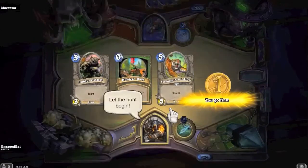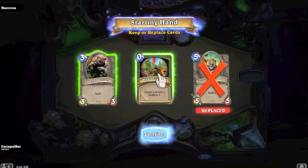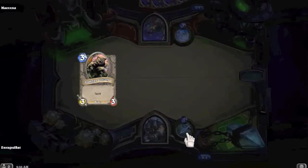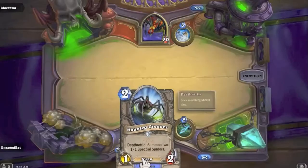That is not a good sound. Okay - Stranglethron Tiger is going back. I'll keep Hunter's Mark actually - let's get rid of Hunter's Mark, we'll keep Iron Beak Owl. I want that Haunted Creeper - I haven't played with it yet. Maexxna says 'her poison will make your death mostly painless.'